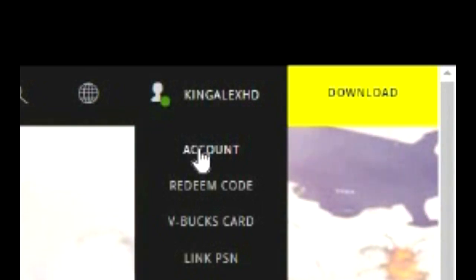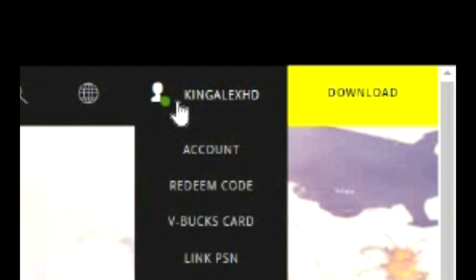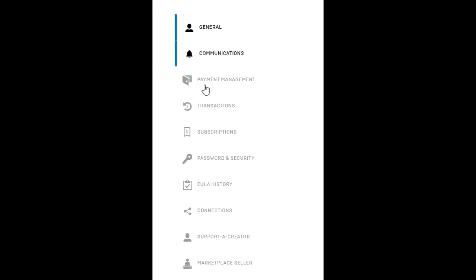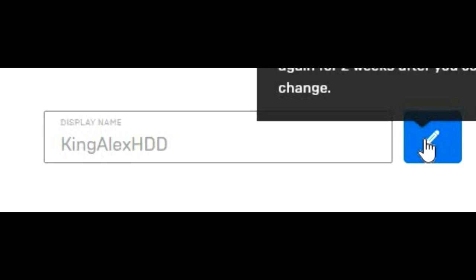Once you sign in, click on 'Account.' You can sign in through your Epic, Xbox, PlayStation, PC — whichever platform you're on. Once you click on Account, you'll see these options: General, Communication, Payment, Subscription, Password, Security, Connections, and more. Go to 'General' and you will see your display name right there.